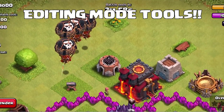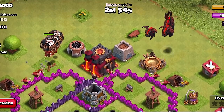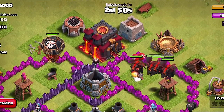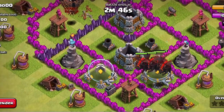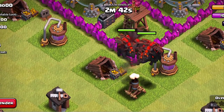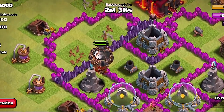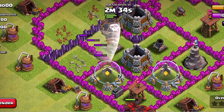First off we have editing mode tools, which is a bunch of features added to make editing layouts easier. Basically when you go into editing mode, you're given a bunch of extra tools to help out with the editing process. I can't tell you all the specifics, but it's going to make editing your base easier and it will be really cool.